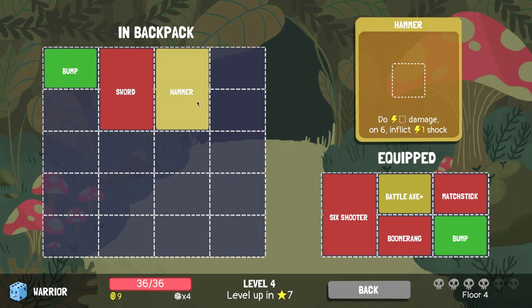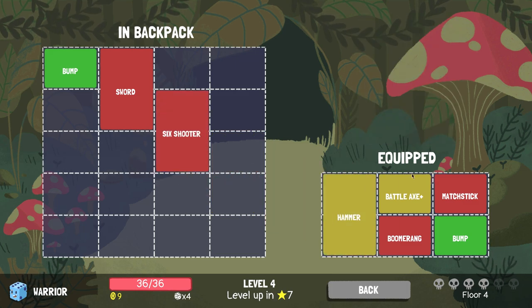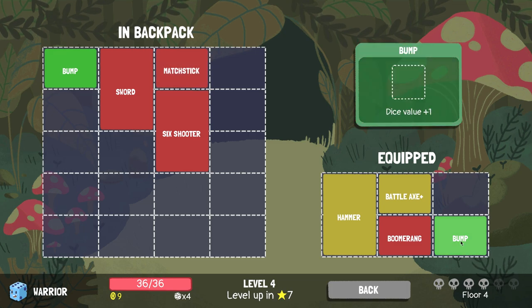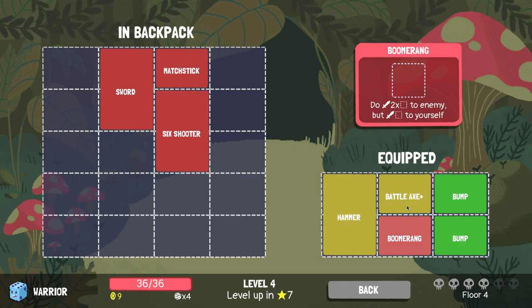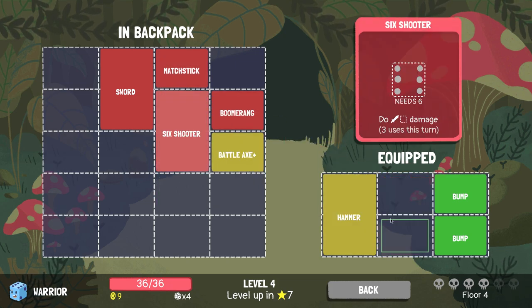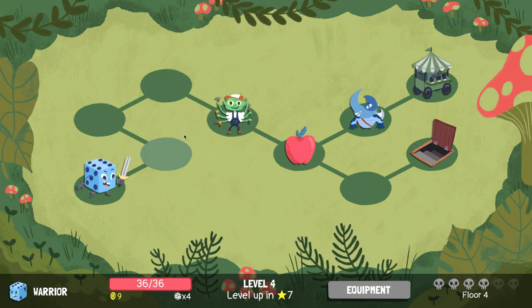Cool, a hammer! Let's go to the backpack — hammer, oh there's a big boy. Let's swap this out. Two bumps — that's a lot of power. We have a six shooter but we don't have it anymore. Boomerang — I'm not really feeling the boomerang. Let's go hammer and six shooter. An interesting build — or a really dumb one. We won't know until we try.